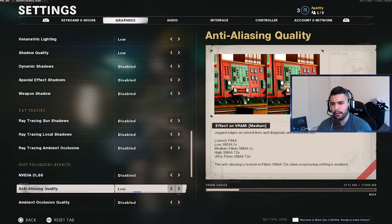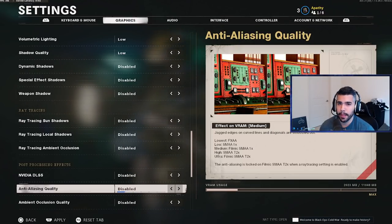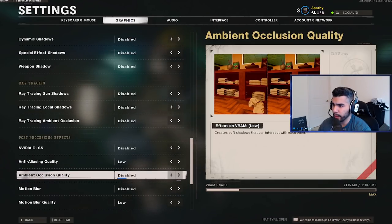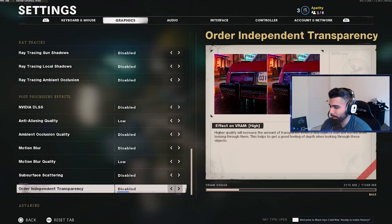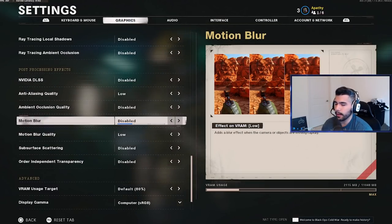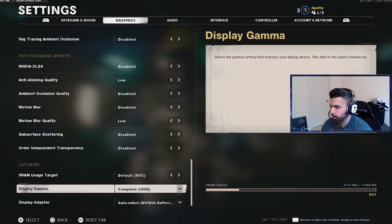If you have a weaker PC trying to maximize FPS, disable anti-aliasing; otherwise I play on low — SMAA 1X — which many people recommend. Ambient occlusion quality disabled, motion blur disabled, motion blur quality disabled, subsurface scattering disabled, order independent transparency disabled. All these settings hurt FPS without meaningful gameplay benefit. Effects on VRAM high. VRAM usage target default.